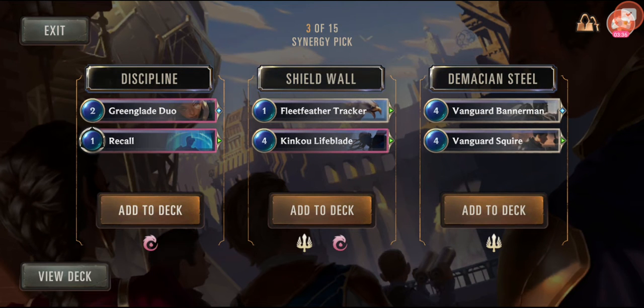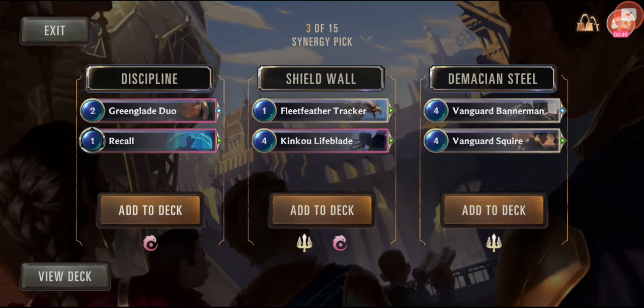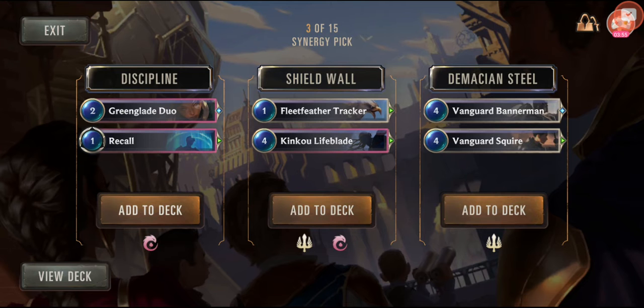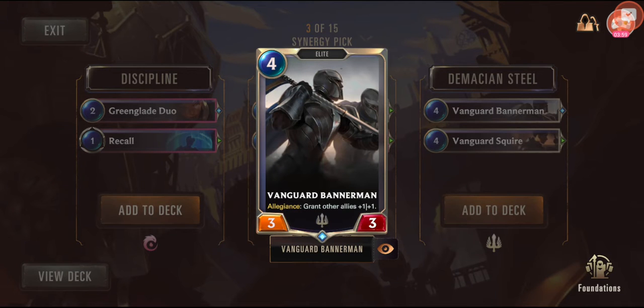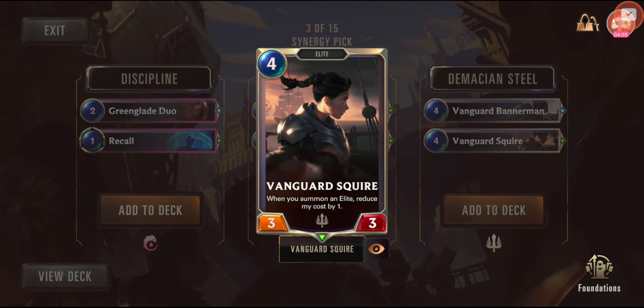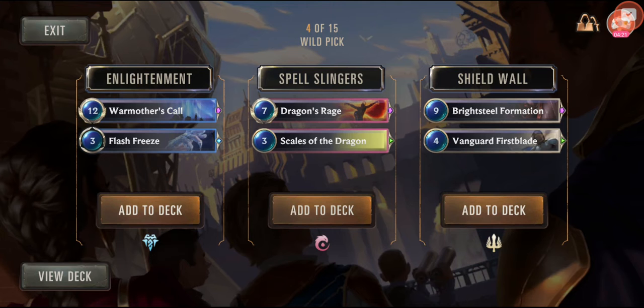So we have 15 picks — this is really cool, not what I was expecting. You get to pick one particular thing, or mix one of both. Grant recall an ally is not bad. Here are some cheap characters, or an elite that grants other allies plus one plus one when attacking and reduces cost by one when you summon an elite. I'm leaning toward going elite, especially since that's a blue card. I'm going to go with Demacia Steel.